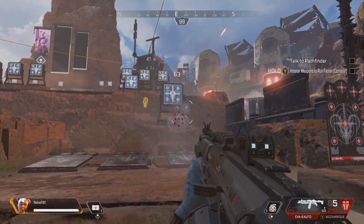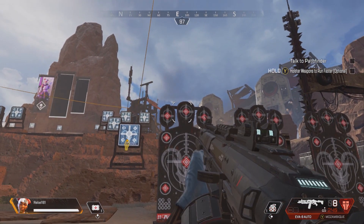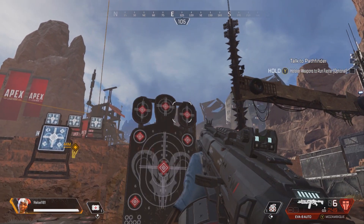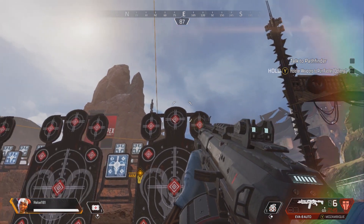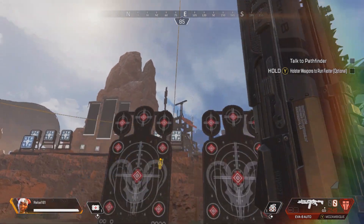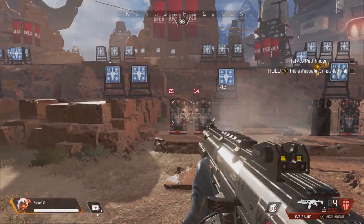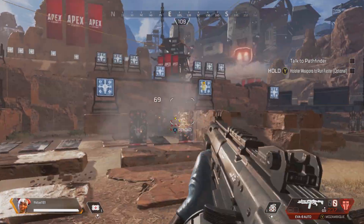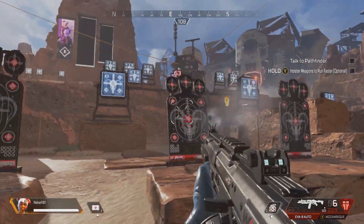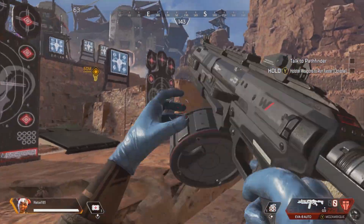Starting off with a shotgun, we have the EVA-8. It does 63 damage on a body shot and 90 damage on a headshot. It fires very fast — this is an automatic shotgun. You can put someone down from full armor and full health in a second, just firing really fast, and it's got very good accuracy. It does drop off at range, but up close this is the best shotgun you can get.